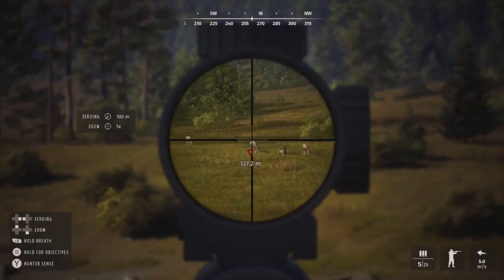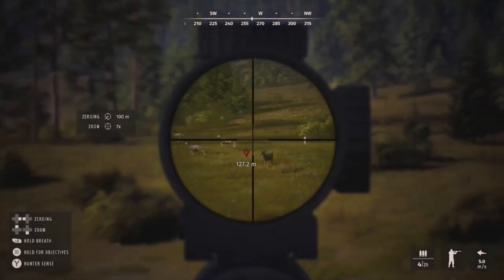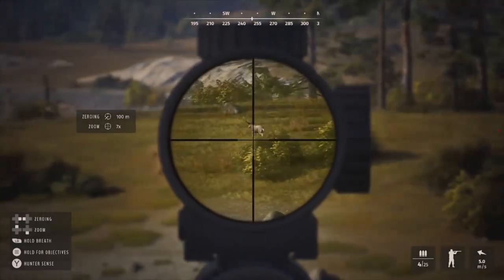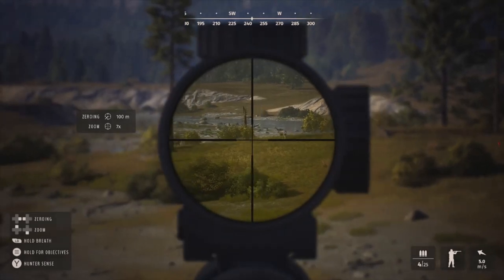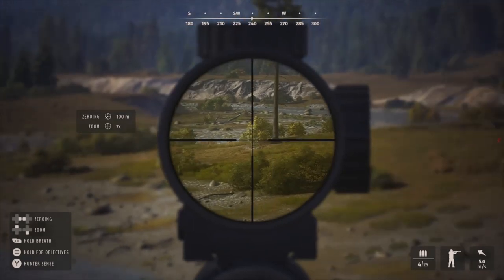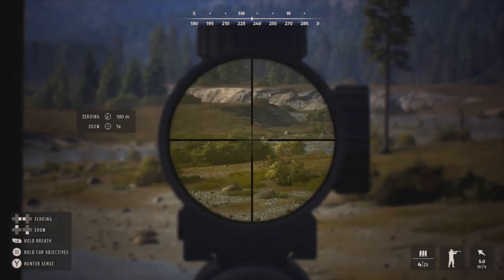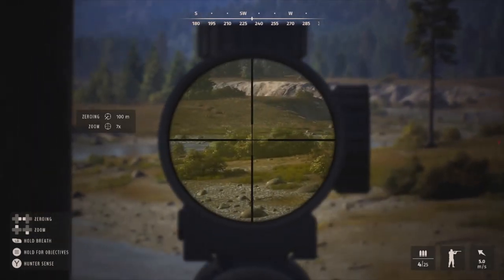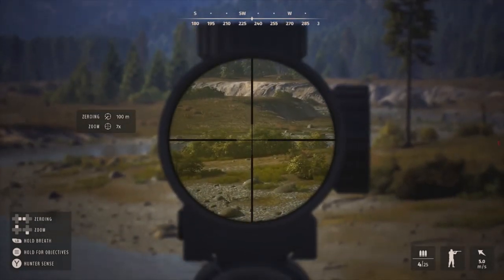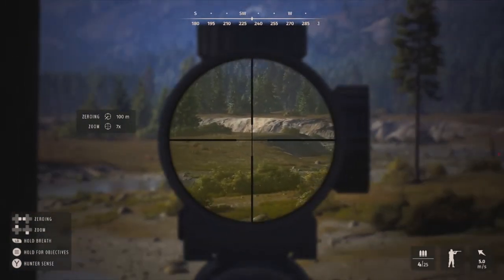We zoomed in and took the shot - we definitely hit him, though it was a little far back. He's stumbling, so hopefully he goes down. That was only my second time shooting at these guys so it'll take some time adjusting to the zeroing. He's lagging behind the others - not going as fast - which is a good sign. He went into the brush and I don't see him coming out, so let's go check.